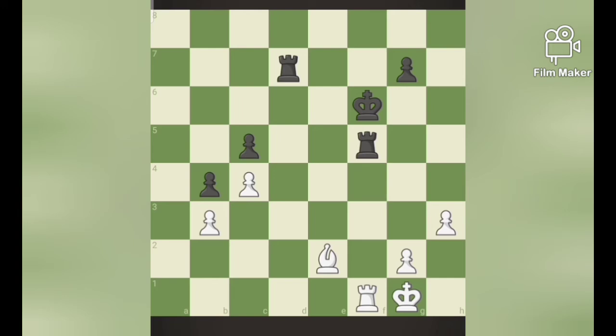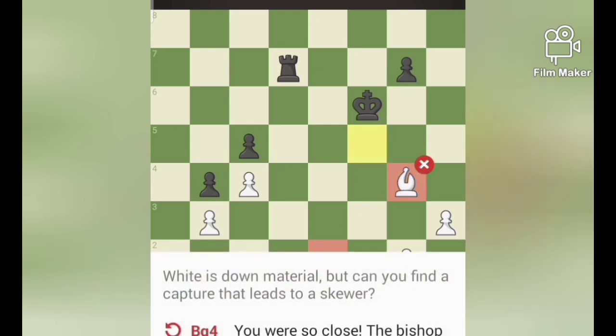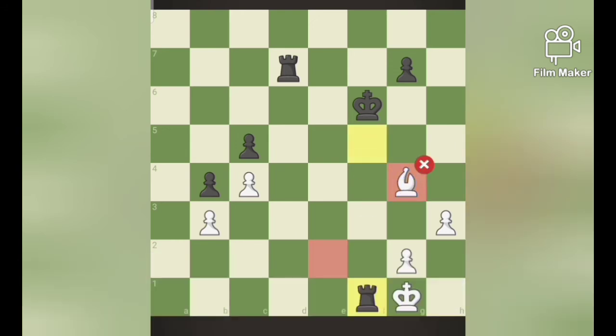Moving on to the next puzzle. If I move to the square that pins the two rooks, black captures and we could capture again by the rook. So this results in exchange, and this is not the skewer that we are expecting.